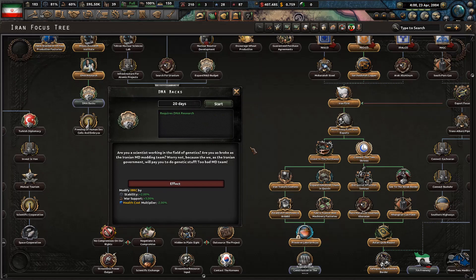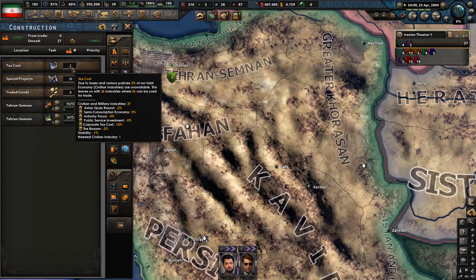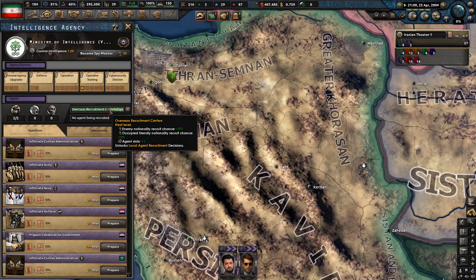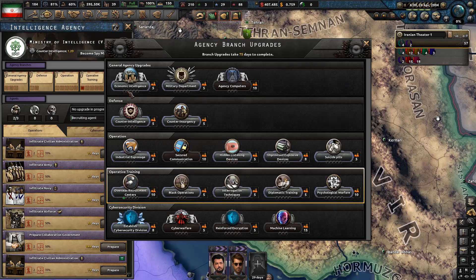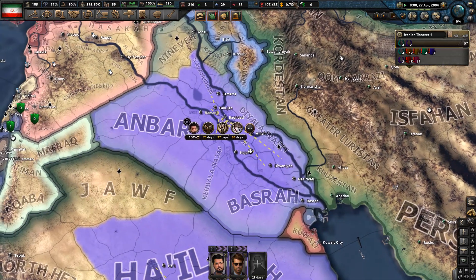DNA packs — are you a scientist working in the field of genetics? As the Iranian government, we will pay you to do genetic stuff. We get 2% extra world support, plus 3 stability, and health cost lowered by 2%. 81% stability is really nice. We're paying a tax cost of 1 factory, but other than that we are golden. We finished the intelligence upgrade and are getting an extra recruitment slot — but the next level doesn't give us another agent slot, so we're not that interested.